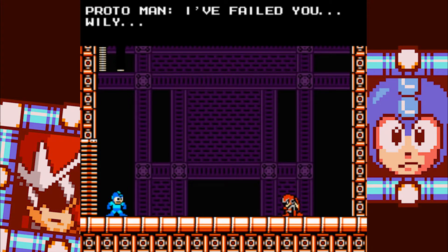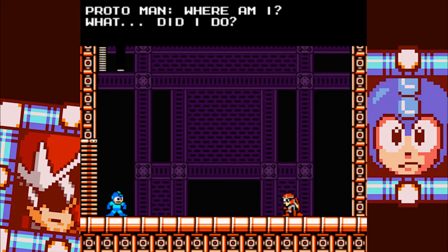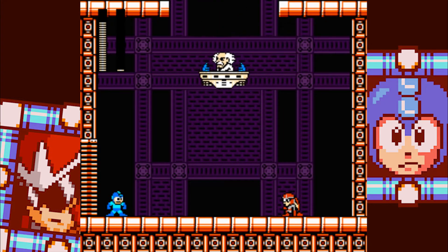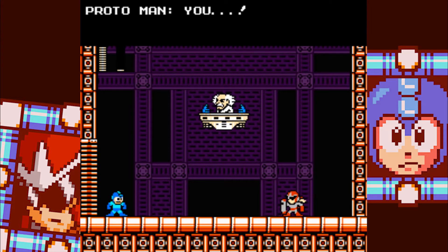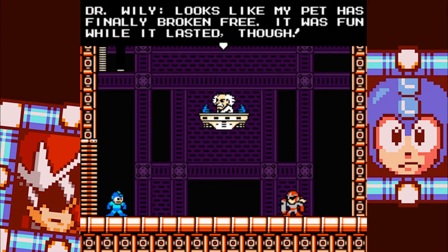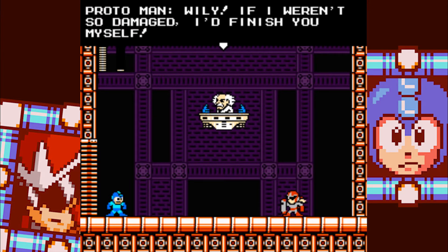Proto Man: 'I failed you, Wily. Where am I? What did I do?' Mega Man: 'It's all right, it wasn't your fault. Dr. Wily must have been controlling you.' Wily: 'Looks like we can put an end to this charade. Looks like my pet has finally broken free. It was fun while it lasted, though. Protoman, head back to the lab. I'll finish this.' Proto Man: 'Wily, if I weren't so damaged, I'd finish you myself.'